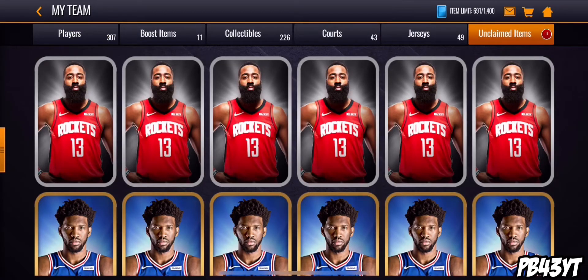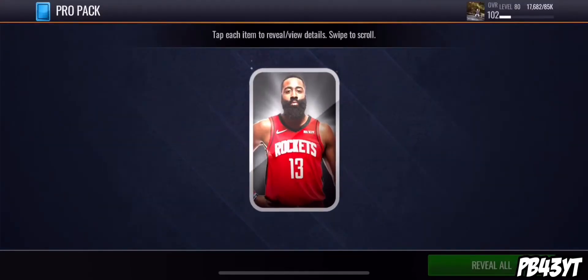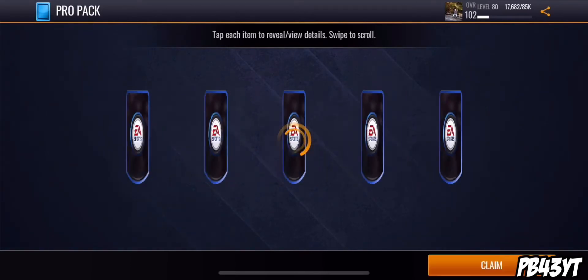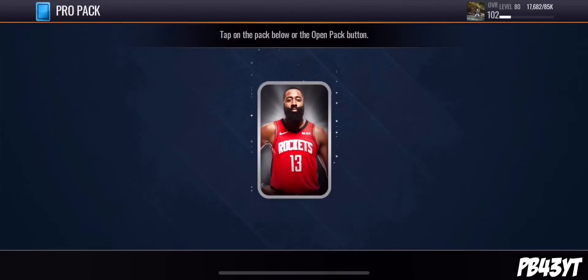We're gonna start off with these pro packs. I'm really only opening this up for the stamina because of the promo. This video is gonna drop probably tomorrow. First pack, we get an 87 overall LeBron James. I would rather pull a gold than an elite, or if we could pull a 90 plus that'd be pretty sick.